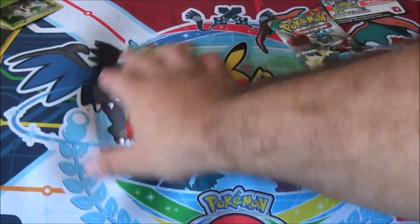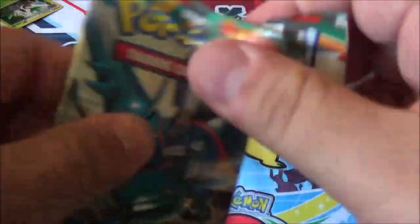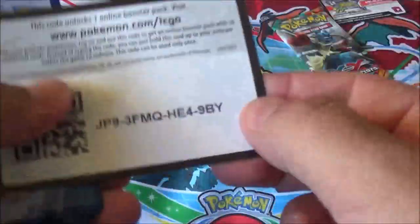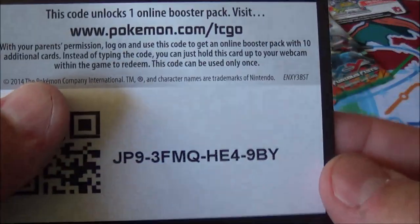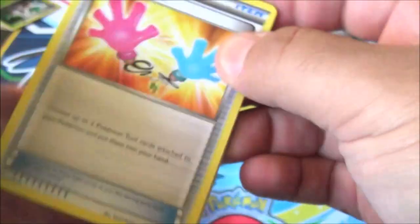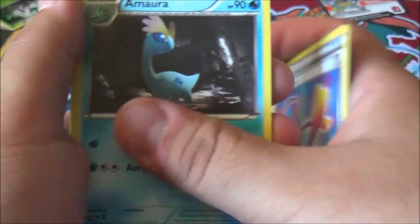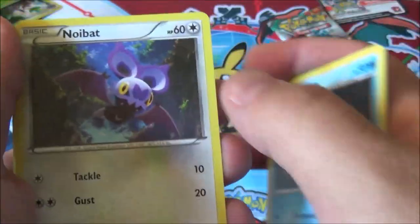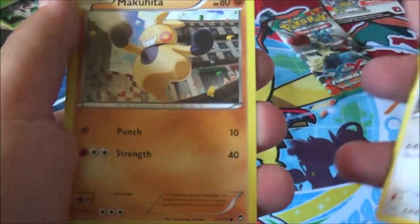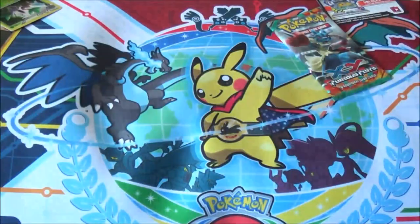All right, so last two packs. We got Furious Fist. This box is already better than the Charizard box, just off of the foil. But can we pull an EX Lucario full art, maybe? Because I really want one. There's a code card — enjoy. Starting off with Tool Retriever, Focus Sash, and Amaura. There we got Noibat, Slackoth, Hawlucha, Lickitung, Makuhita, Reverse Skorupi, and a Hariyama. Poop.